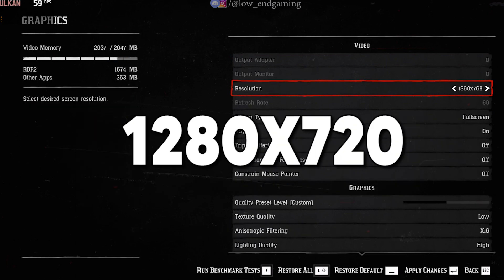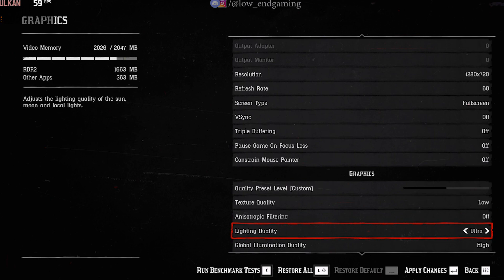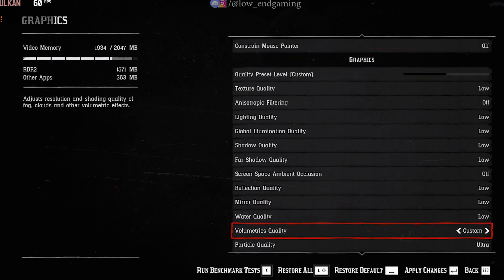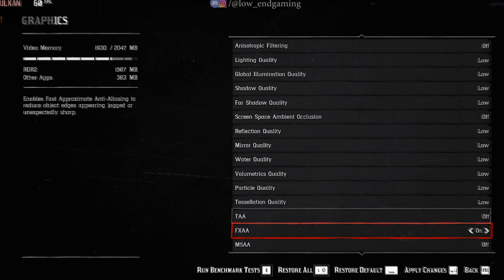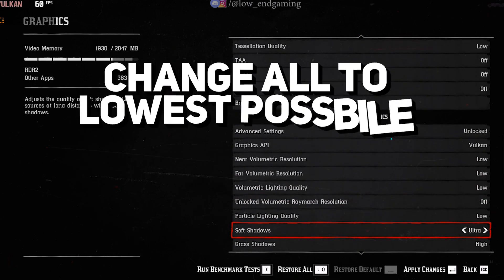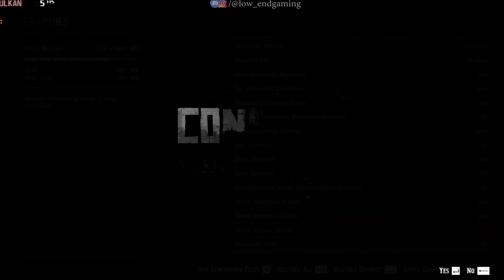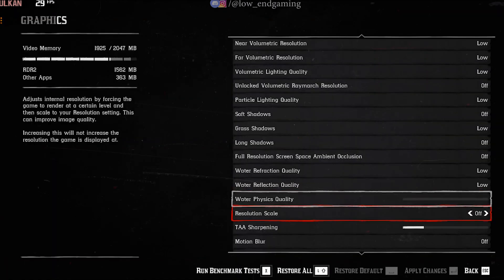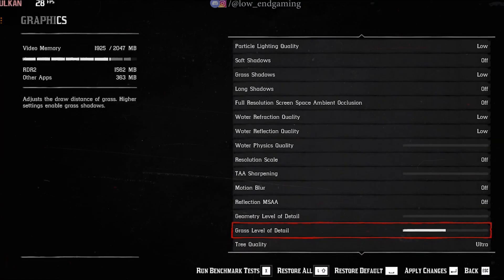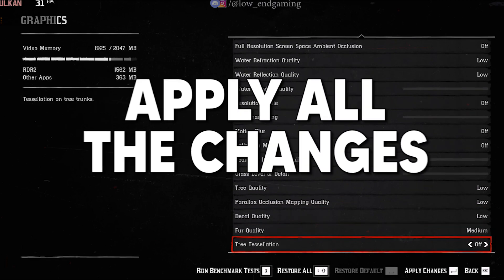Change the resolution to 1280x720 and set the screen type to full screen. Now adjust all the settings to the lowest possible and disable any unnecessary effects. Scroll down to the advanced settings and set them to unlocked. Again, lower all the settings and turn off additional effects. Once you're done, apply the changes.